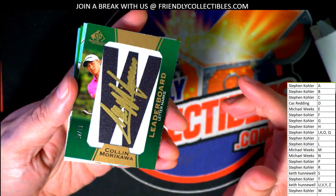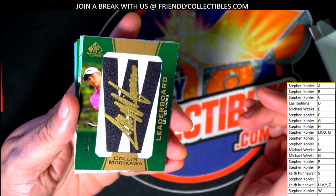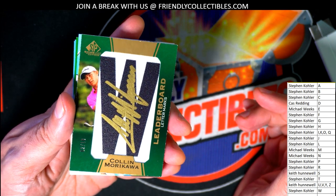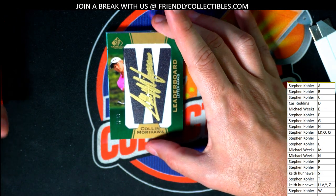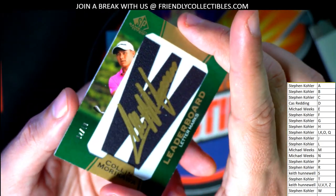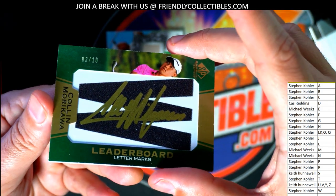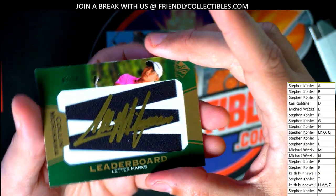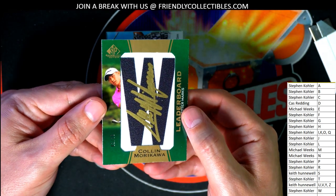Letterboard. Michael Weeks — congratulations! Look at this thing. Lettermarks. Nice hit — it's numbered at 10. It's a 2 of 10. Wow, what a hit! Nice going, man. Michael Weeks pulling some fire out of here.